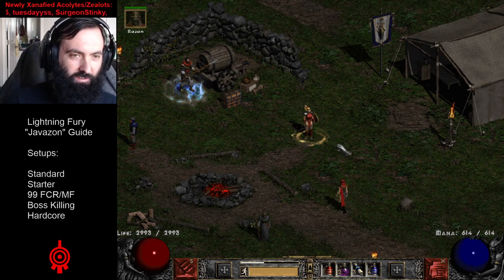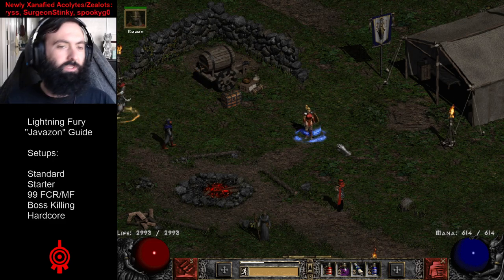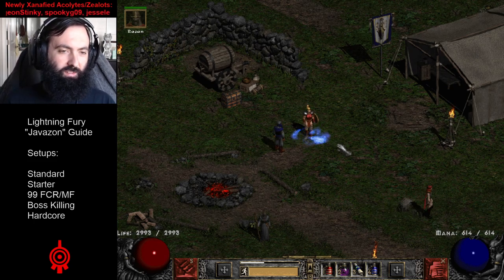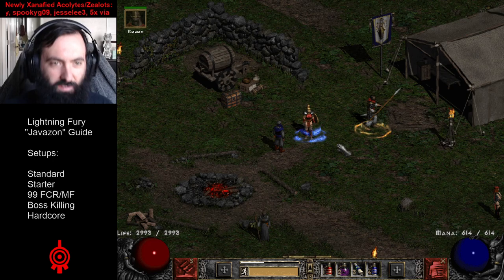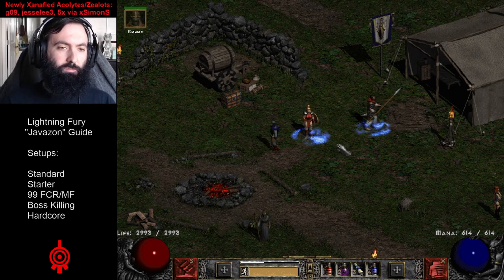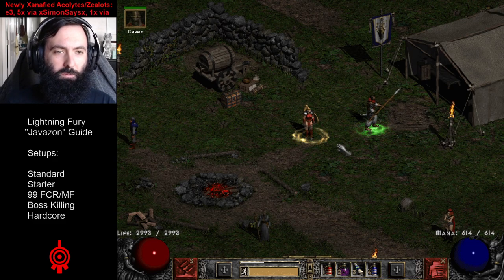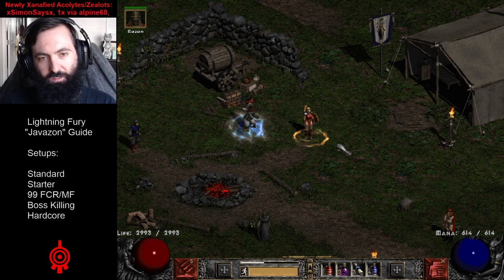We'll be going over her standard setup, which is kind of the jack of all trades but also specializes in the cow level. We'll be going over the starter, the 99 FCR build, the boss killing build, and the hardcore variation of the Javazon in the late game. This is mostly a late game guide; however, the starter variant will go over the gear you at least want at a minimum to start farming Nightmare Cows and to start pushing Hell in general.